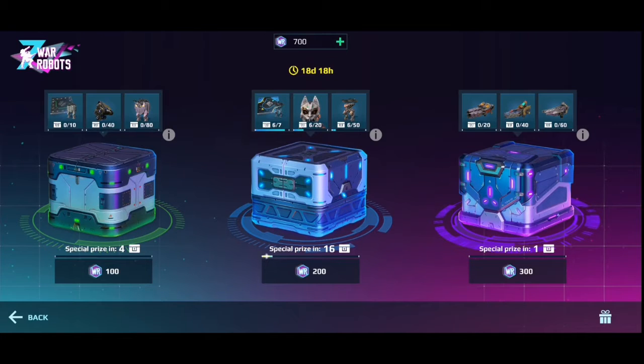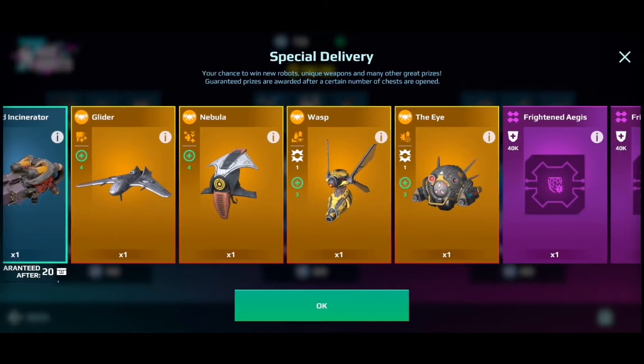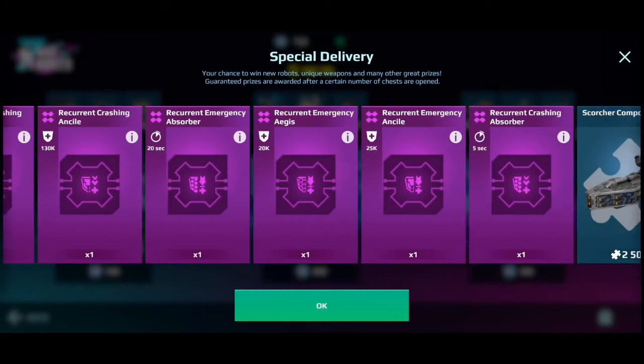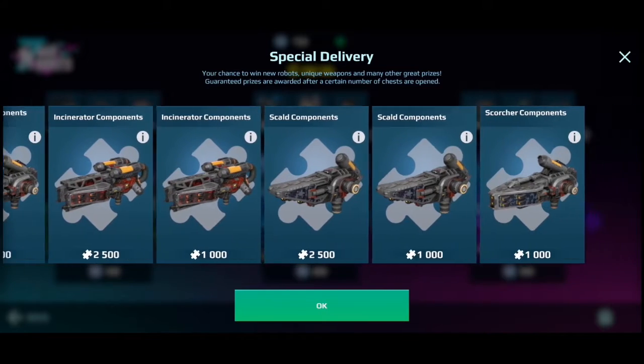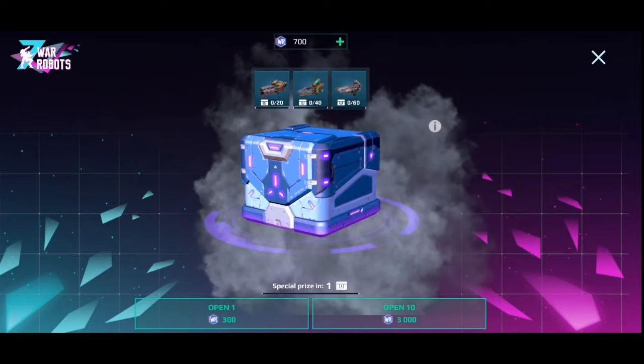For Orochi — okay, that's cool, totally cool. But this time I want to open this one for 300, because I would like to get the nebula drone. Let's just see what else we could get. Okay, so let's go and open the first one.